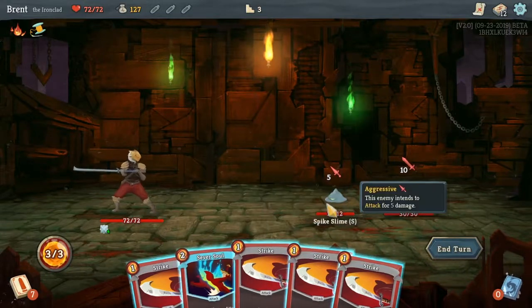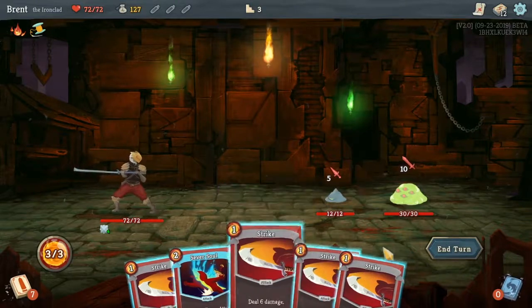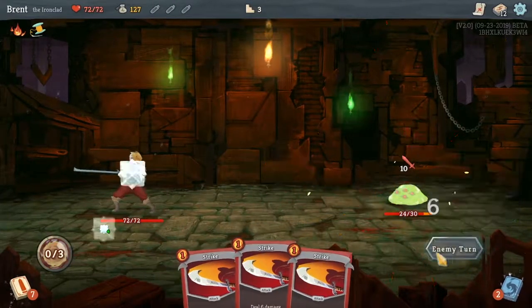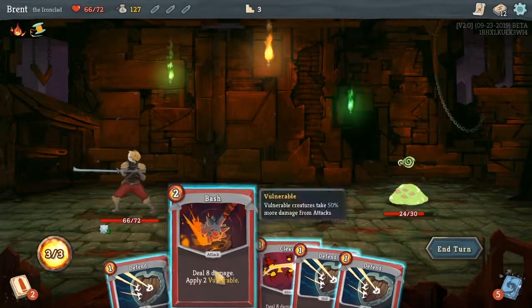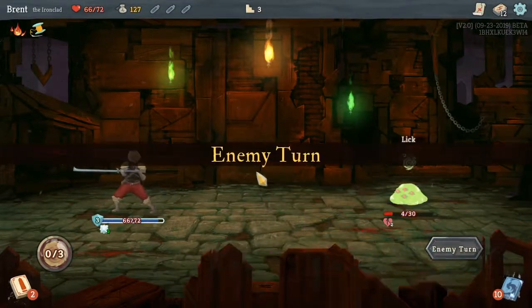Okay, we can kill him right off. We have no defense in hand, so killing one is the best way to protect ourselves. So he's dead. Best turn we could have had. Bash and Cleave, and the next turn we have the kill.